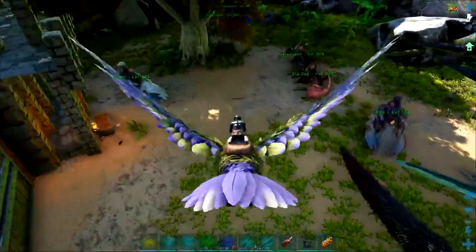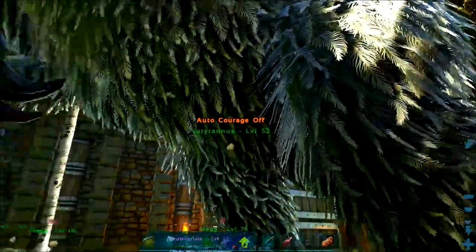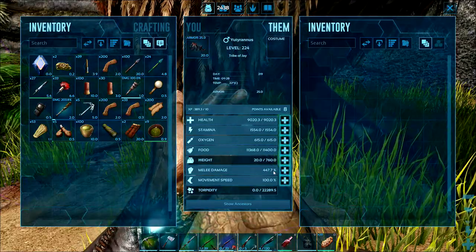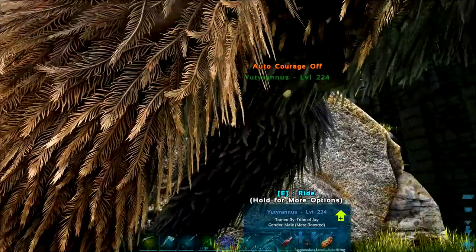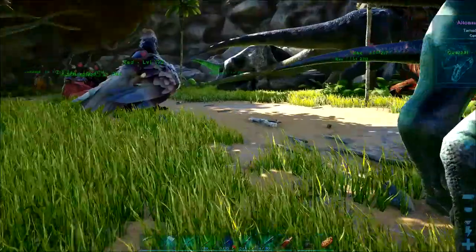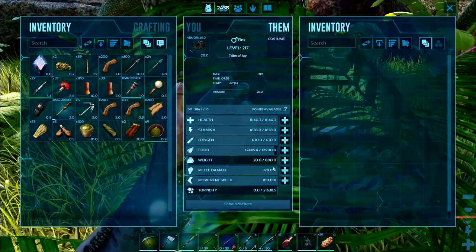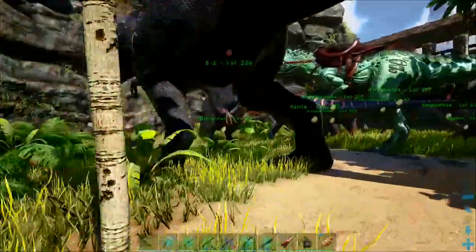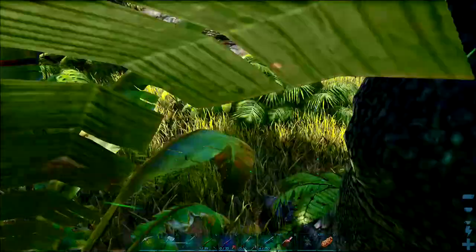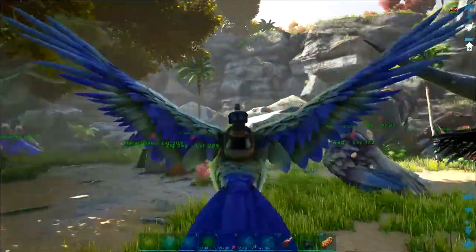We've also been out hunting for Rexes and Utahraptors, and we did get a level 150 Utahraptor, but it wasn't kibble tamed — I had to use mutton chops. Having just two females, they weren't spoiling any eggs, but at least now I've got a couple of eggs ready. We also got a level 145 male with the highest melee and highest health — just over 7000 health and 322 melee damage. We definitely need some more Rexes anyway.